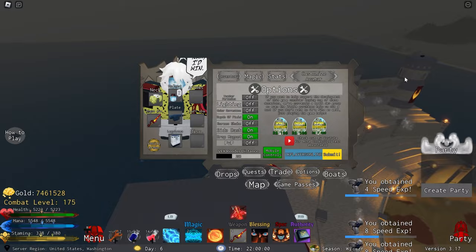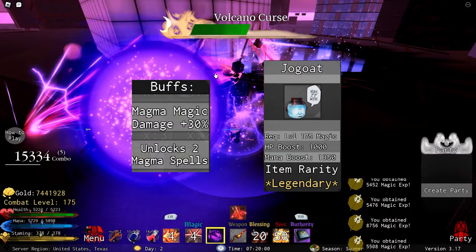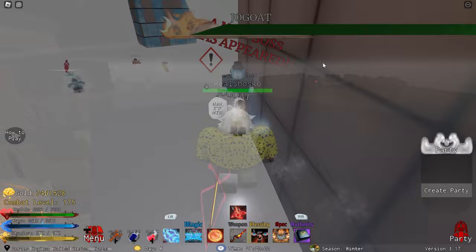So first off, the most important item from Jogo is going to be the Jogoat Hat. This is the hat that literally unlocks the brand new magma spells, plus it gives a 30% magma magic damage buff which is very strong, and 1000 HP with 1350 mana, so overall it is a very strong hat. Plus it is the goofiest hat in the game because you constantly have the gnaw-eyed wind on your face, which I absolutely love.